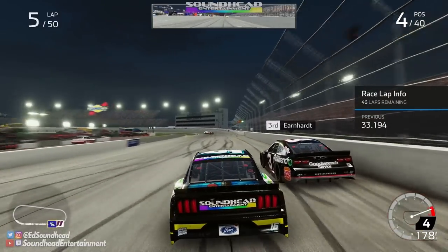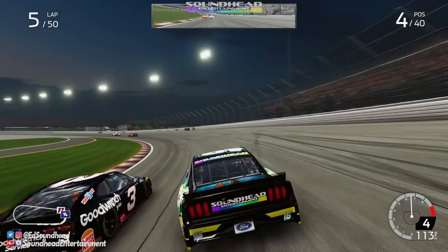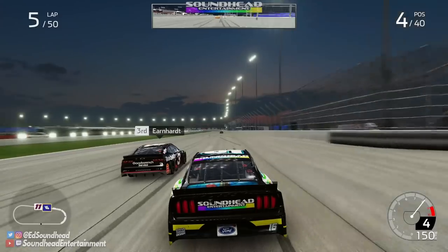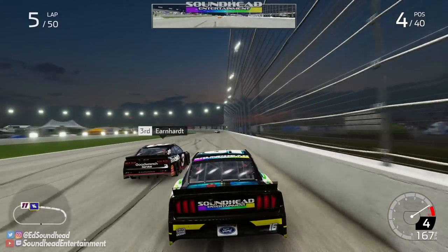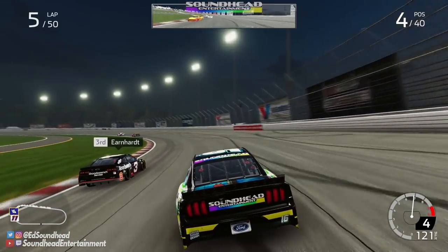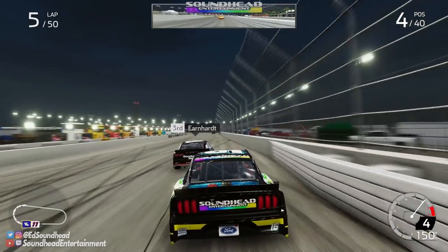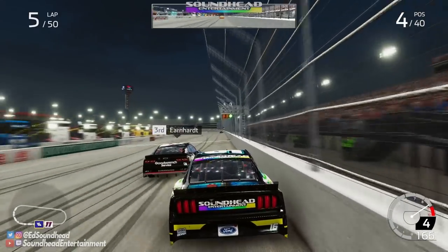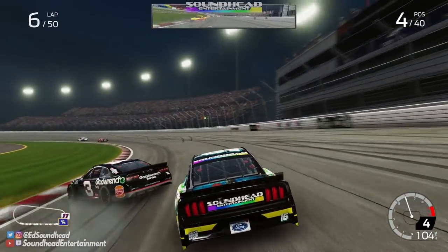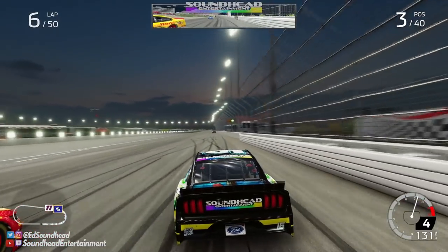Trying to cross under Dale into the corner — blown it entirely, he's going to cross me over. This is not how I wanted to make an impression on the man in black, but here we are embarrassing ourselves. It does feel a little weird to be racing Dale Earnhardt even as just an AI car with a paint scheme. He's blocking the outside lane so I pave a path — and oh no, I drove right through him! Don't tell me I just wrecked Earnhardt.